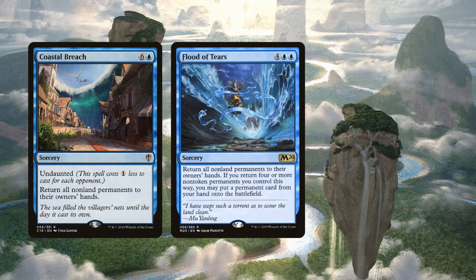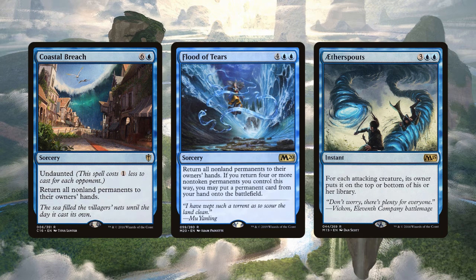Sandworm Convergence is an 8-mana enchantment that says creatures with flying can't attack you or planeswalkers you control. It also creates a 5/5 worm creature token at the end of each of our turns. We're also using Mass Bounce to slow down opponents. Since we rely more on big instants and sorceries rather than permanents, we might have fewer permanents that get bounced. Coastal Breach and Flood of Tears are sorceries that return all nonland permanents to their owners' hands — both cost 6 or more, giving us a cascade trigger, but if we cascade into a permanent, it will just get bounced right back. Aether Spout is an instant for 3 and 2 blue: for each attacking creature, its owner puts it on the top or bottom of their library. This is a board wipe that won't hit us, those creatures don't die or produce death triggers, and putting them on top slows the opponent's card draw. We'll need spells like Aether Spout to protect us in the early to mid game.